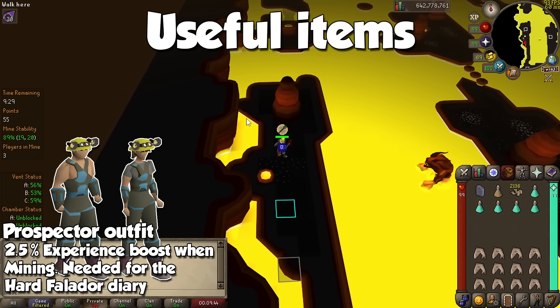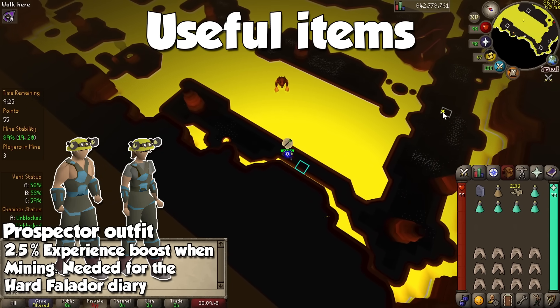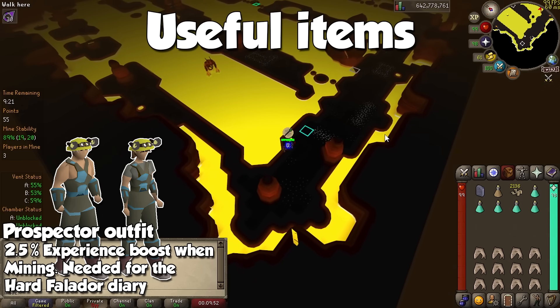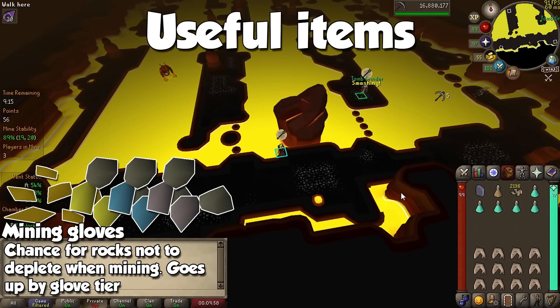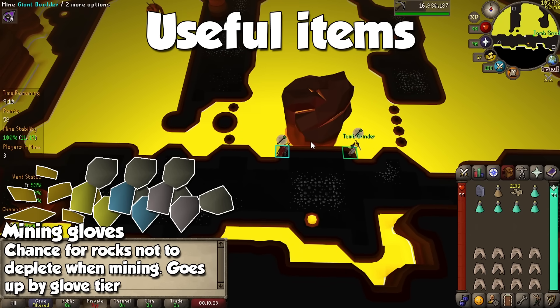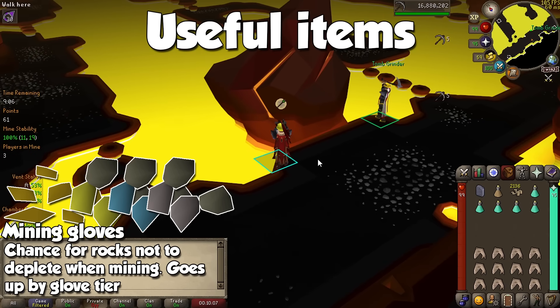Up next we have the Prospector Outfit. You get 4 pieces of this gear at the Motherlode Mine, and when wearing the full outfit you will gain 2.5% more experience when training. It's also required for the Falador Diary, so a nice 2-for-1. When training at the Mining Guild, you may obtain unidentified minerals. With them you can buy Mining Gloves, Superior Mining Gloves, and Expert Mining Gloves, all with their own passive effect which revolves around a rock not depleting when mining it, and it goes up by glove tier.